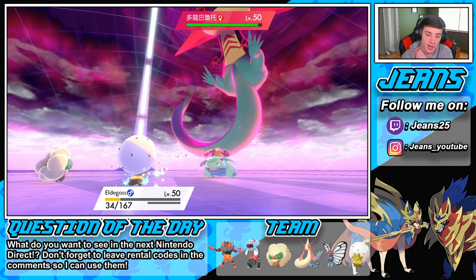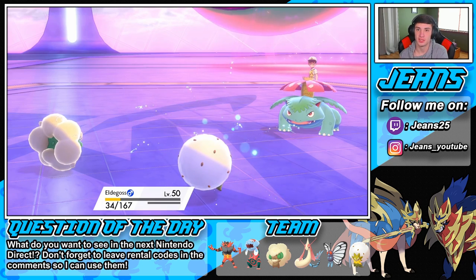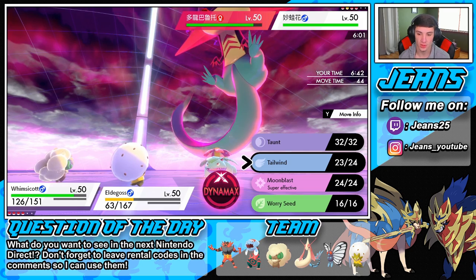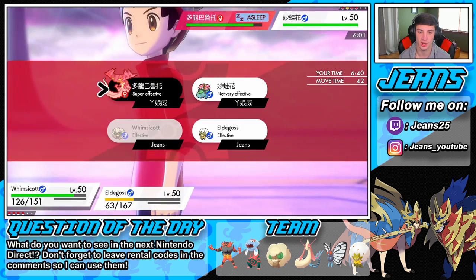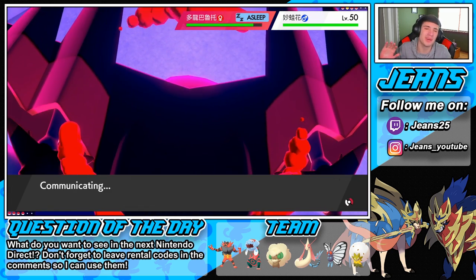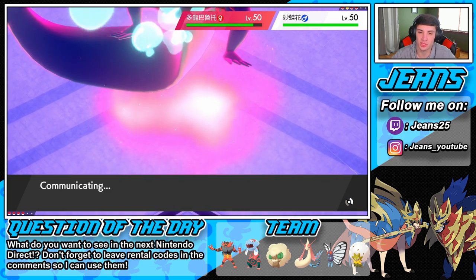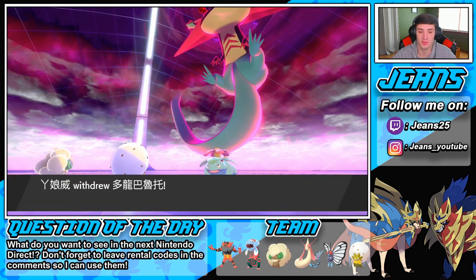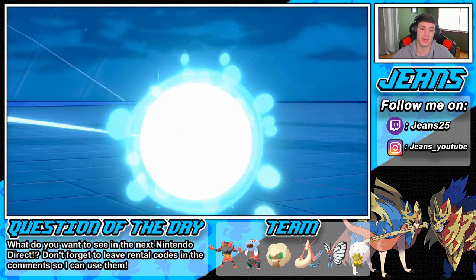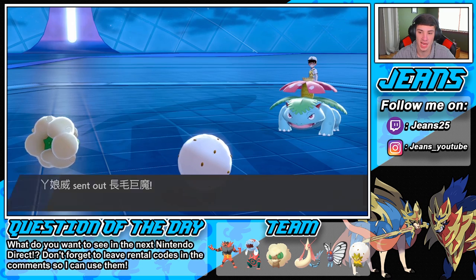I'm gonna Leech Seed here and protect Eldegoss next turn, then throw a Moonblast — I really think his Venusaur is gonna go after my Eldegoss. Moonblast here, then just protect — play it smart and safe. I can't Leech Seed him, Energy Ball isn't gonna do much, I'm just trying to regain some HP. He's all Dragon Ball now — I'm cool with it. Wasted his Dynamax, that's wonderful, and we have a sleeping Poltchageist in the back.